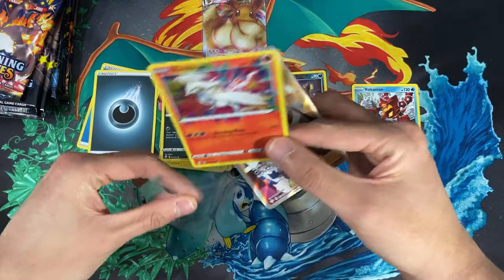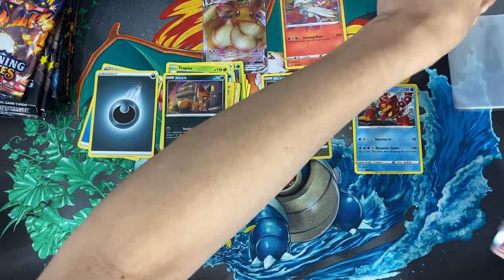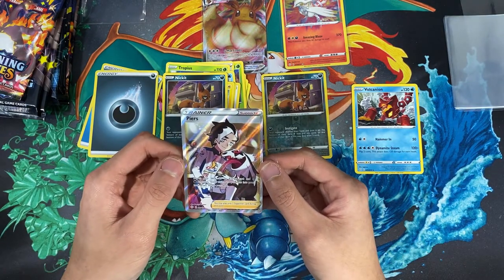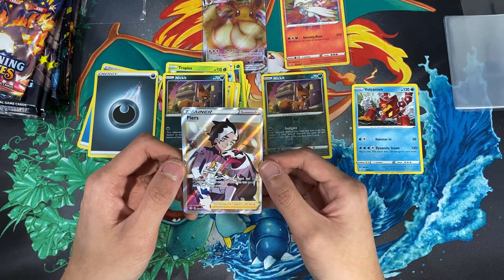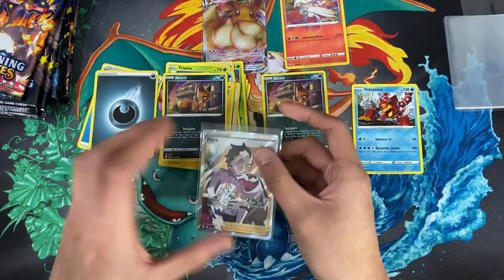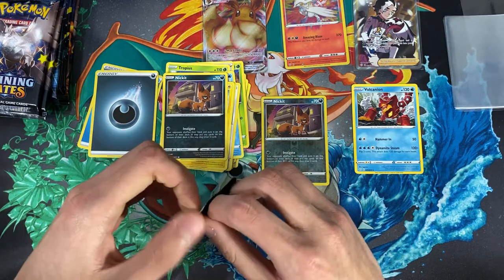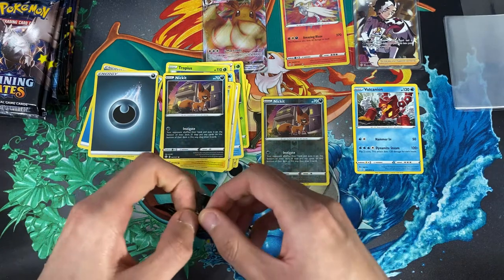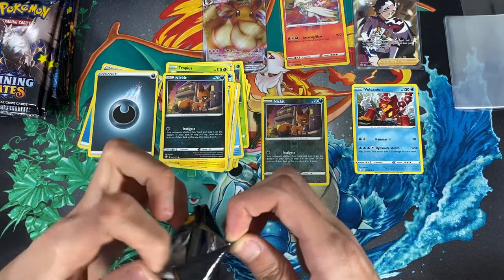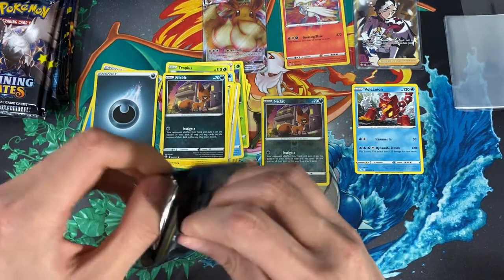And for the last card we have a full art Froslass — that's insane! I didn't prepare enough sleeves — hold on, let me grab a couple here. The full art looks so nice. Trainer cards are going up in price — I never expected that. Some really popular trainer full arts out there. I'm not that big into full art cards normally, but this pack is just insane to open.